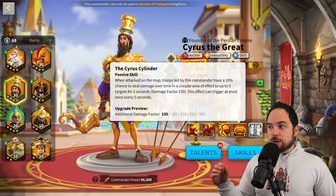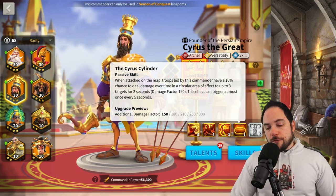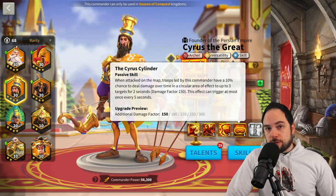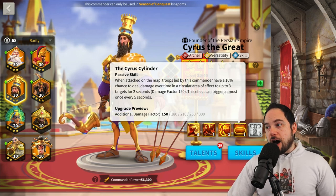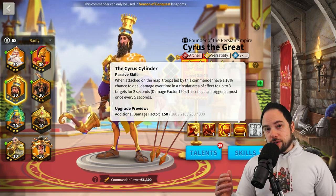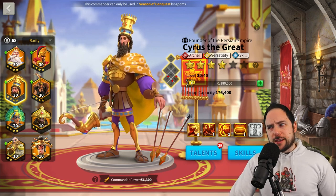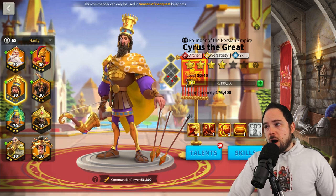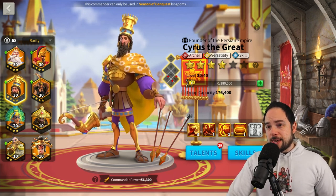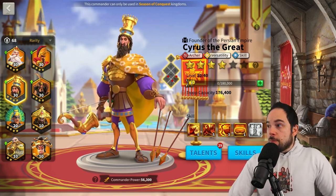When Cyrus is attacked, there's a 10% chance to do AoE damage over time, hitting three targets for two seconds — 300 damage factor to each target at base level, so 900 damage factor of AoE value total, triggering at most once every five seconds. You're looking at four skills that are super legit in the open field, doing serious damage with serious utility. Cyrus the Great is very underrated in this way. He's a bit of a glass cannon, so pairing with a tankier commander like Ramses is advisable. Number six is where I put him.